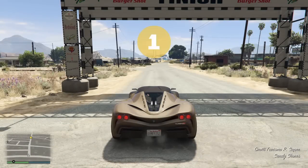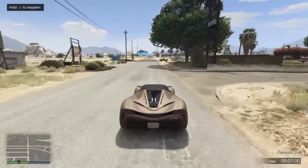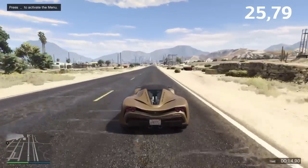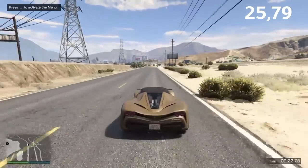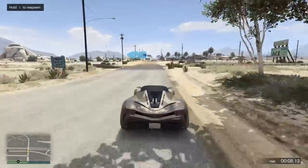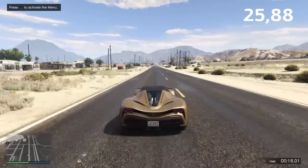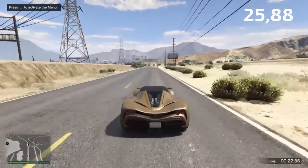I decided to do some tests on how much this curb system affects your lap times. This track is basically a straight, one corner, and a straight — almost all flat — so all the variation comes from how I take the corner and the lines. In the first test I did a 25.79, which is actually the fastest, just sticking to the road. The second test is taking the curbs ever so slightly, getting almost the same time, though I ran a little wide. You lose a little bit of traction going over the curb because you're on two wheels for a short time, but it makes almost no difference.